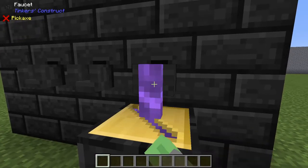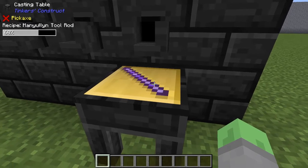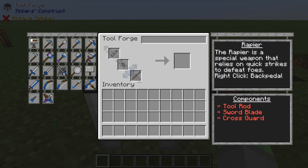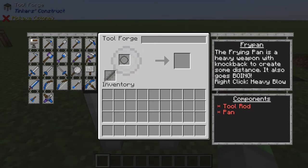Each tool part has a special cast that is used to form the molten material into the appropriate shape. Tinker's offers a wide variety of tools beyond the standard vanilla ones, including an axe, shovel, and hoe all in one, several assortments of swords to suit your combat style, the armor-piercing crossbow, and a frying pan, because who wouldn't want to use that as a weapon?